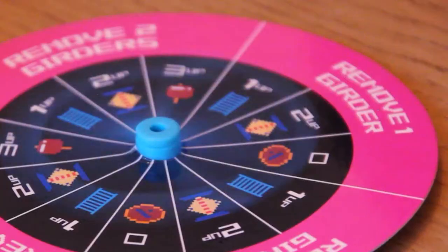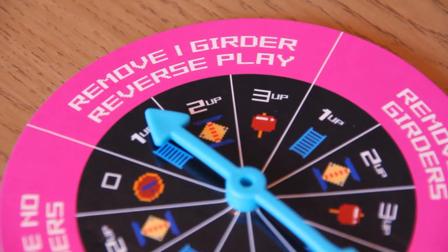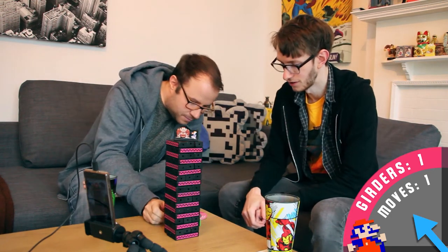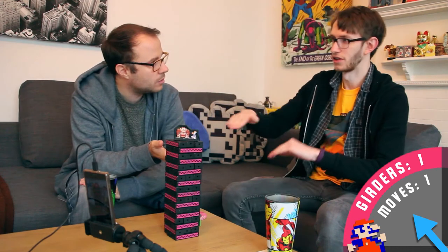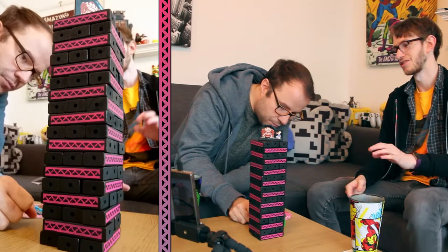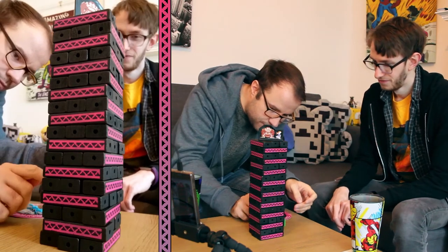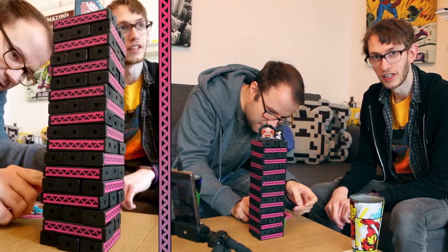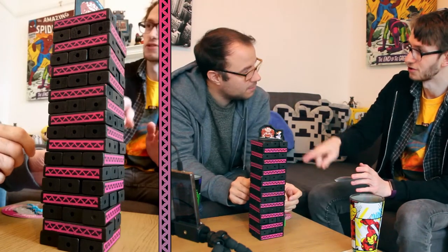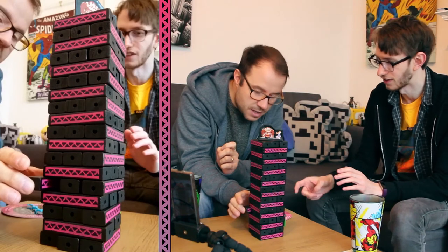I shall have my go. Remove one girder, reverse play one up. The reverse play would refer to if there was more than two of us — it would go in the opposite direction. Since there's only two of us, you've got to remove one girder and go up one level, and you do it in that order. You can't remove the girder you're on because obviously then your Mario would fall down. Contrary to popular Jenga street rules, you are allowed to test them as you're doing — that's allowed. But once you've touched one and you're sort of taking it out, you can't just put it back.